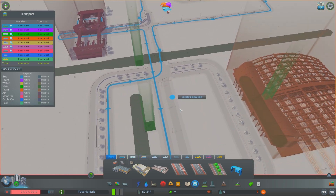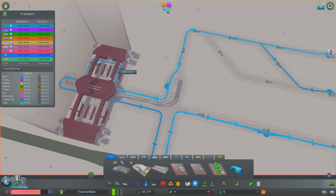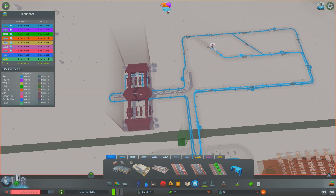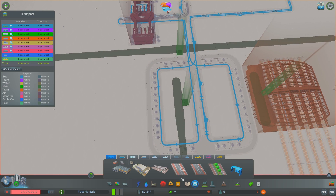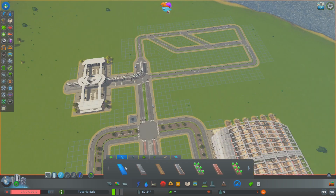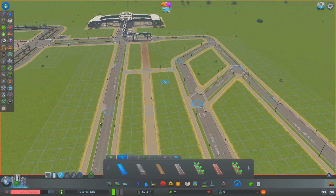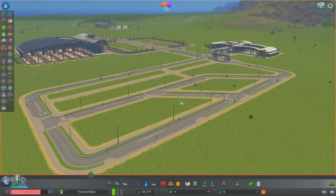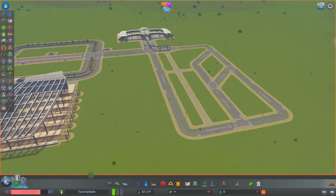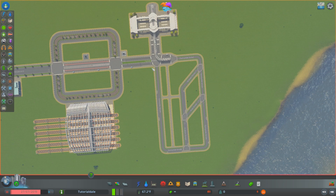A second bus stop can start somewhere else in the city and come back through this little one-way route, stopping at a different point, then into another part of the city. It just really helps stagger them so they have to go through this little loop. You can fill this space in with low-density commercial, a bit of paths, or turn it into a park. This idea came from Imperial Jedi - I'll leave a link to his channel in the description. It's really efficient and you'd be surprised how much it works to keep buses from backing up along this main central route.